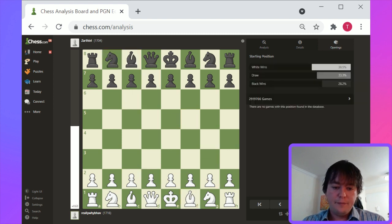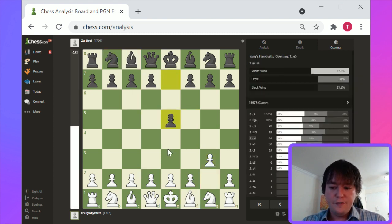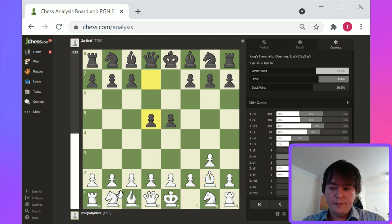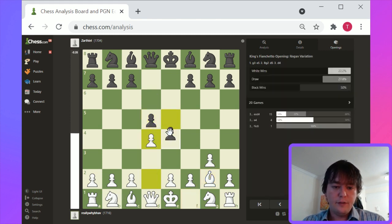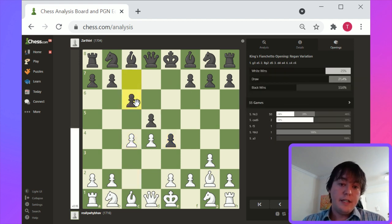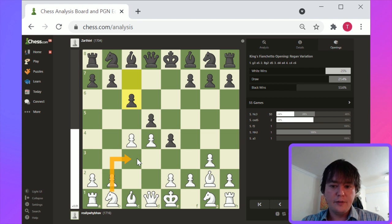Let's take a look: g3, e5, g3, e5, Bishop g2, d5, d4, e4, c4, c6. That makes sense. Let's take a look at this opening. Basically King's Fianchetto. They call it the Regan variation — I didn't know what that was called. But Knight to c3, I think, is the move.